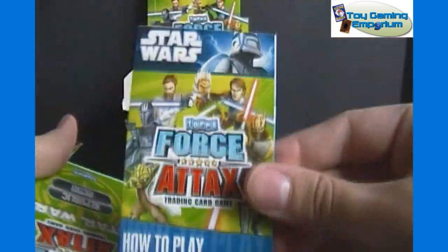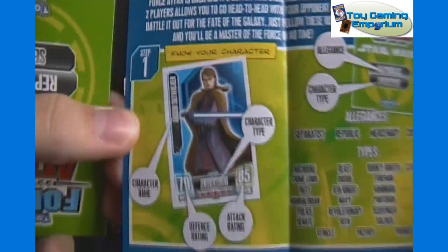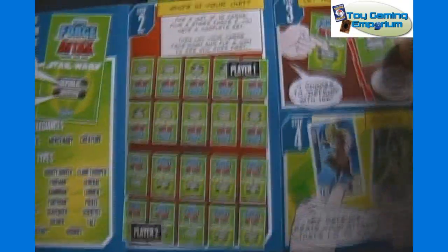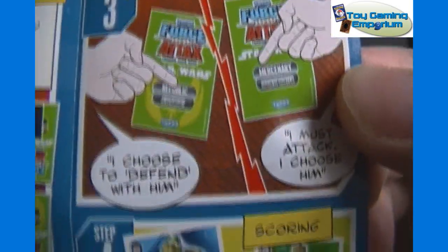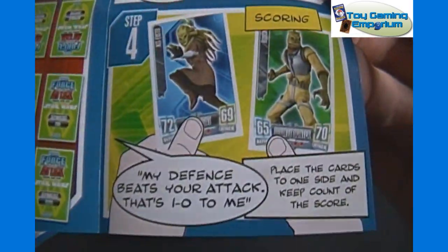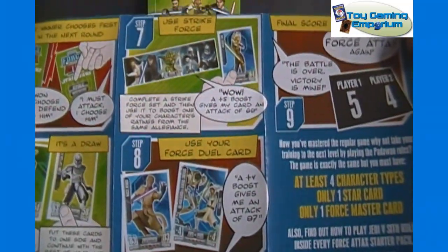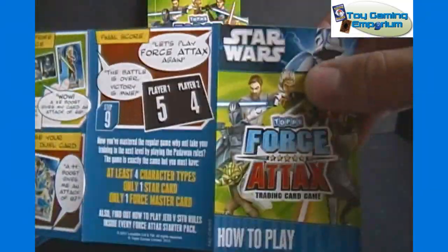Alright, so first pack here — there's a how-to-play guide. I'm pretty sure I went over that in a previous video when I did the first set of Force Attacks, so I'm not going to read it, but I'll show each panel within view on the screen so if you want, you can pause it and hopefully read it. If you've played any of the Attacks games, they're all pretty much the same and play out the same way.